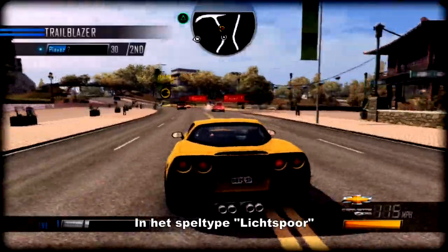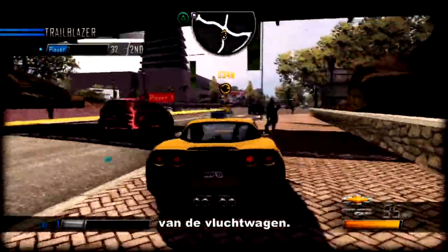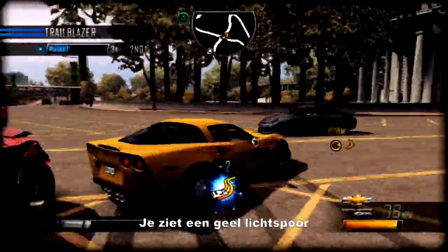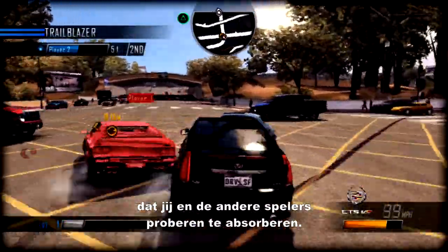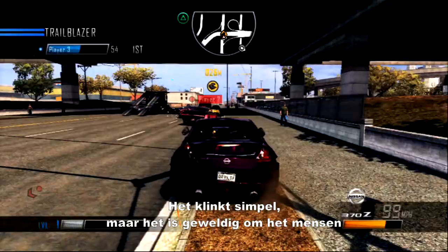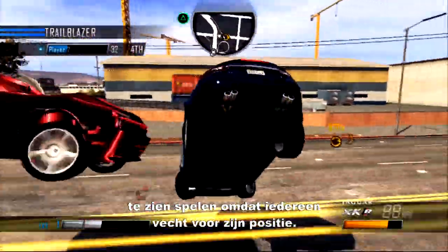We have a mode called Trailblazer where you have to compete with each other to try and stay as close as you can to a getaway car. It's a stream of yellow light and players compete to absorb that stream of light. And it sounds very simple, but when you watch people play this mode it's just incredible because they're all jostling for position.